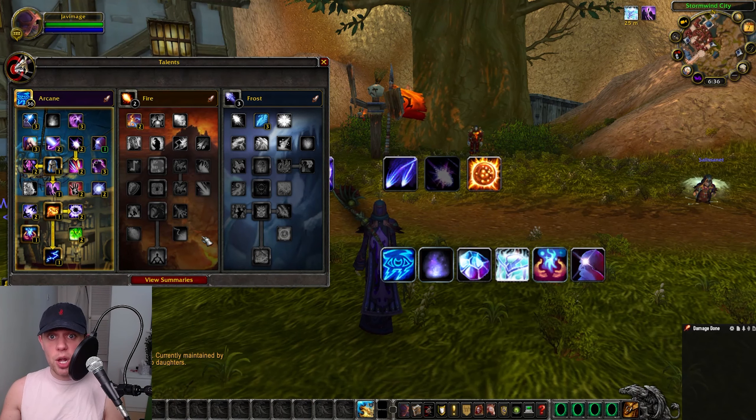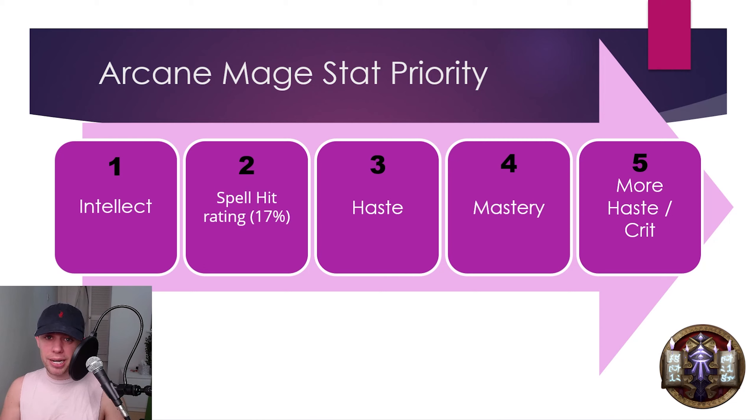It was probably no shock that we're going into the arcane tree as an arcane mage. The way arcane works is the more mana we have, the more damage we are going to do. We go for a burn and conserve phase in our rotation, and our stats play quite a large part in that. Number one is intellect, which we're getting on all our gear anyway. Second is hitting our spell hit cap, which is 17%. After that we want to get as much haste as we can up to the haste soft cap.